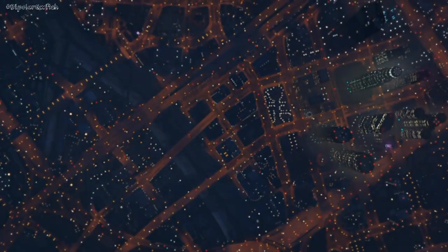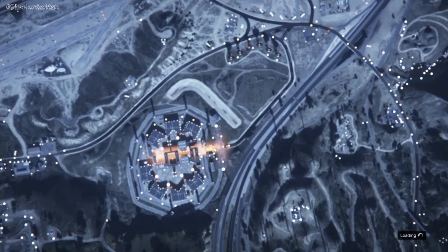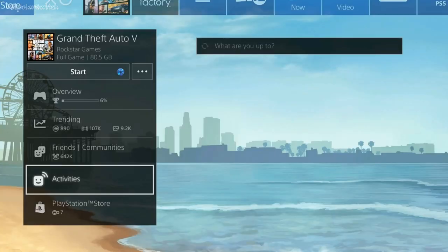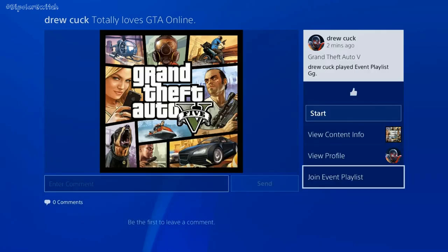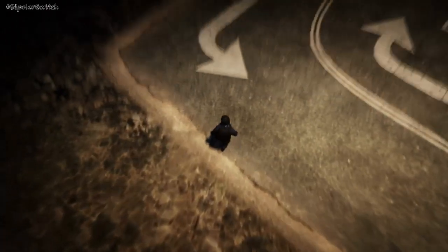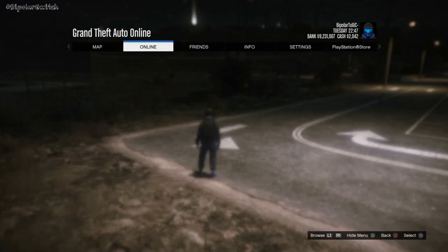Now that you're coming out of this job, you want to open up your home menu and scroll down under your name — below Grand Theft Auto — and go to Activities. Click on Activities and you'll get a pop-up. It'll say Join Playlist. Now it says Join Event Playlist, but you want to be joining the playlist that you just created. Do not click on it — just hover over it and double-tap your home button.